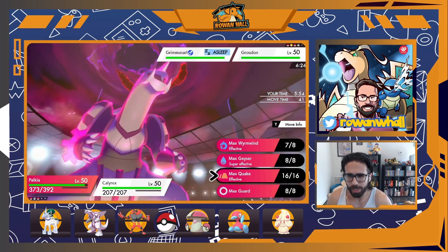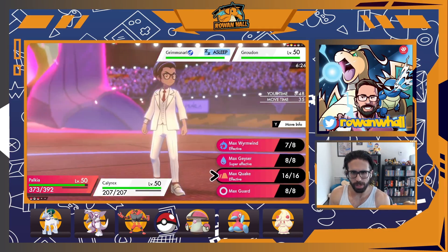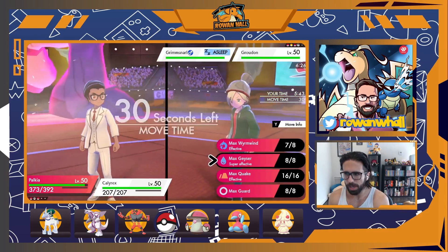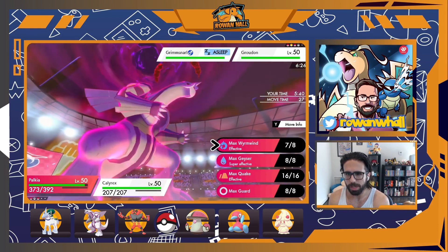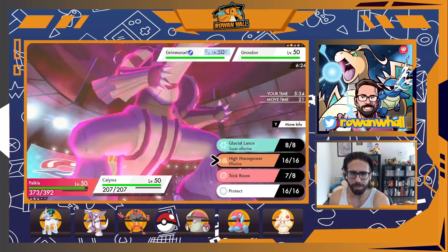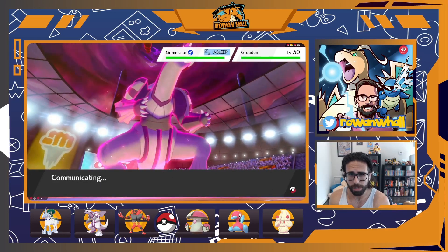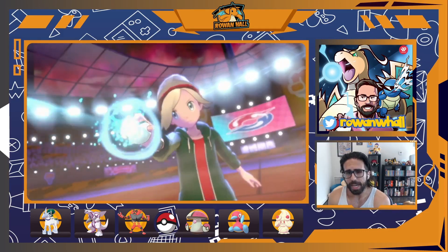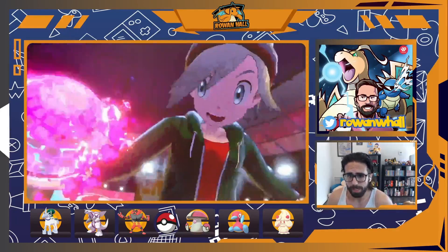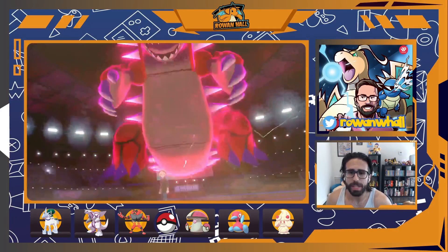Glacial Lance should be a two-hit KO on both opponent Pokémon. I decide to go for Origin Pulse into Groudon again — Grimmsnarl may be able to get a Spirit Break off, but I'm not super worried. The worst case is that Groudon under-speeds Palkia and Grimmsnarl wakes up to use Spirit Break, but even then we have Alchemy in the back to boost us with Decorate if needed. This is the ideal position for this team: Trick Room up, Palkia Dynamaxed, Calyrex staying small for a nice big spread.